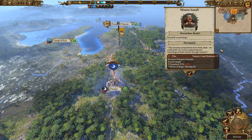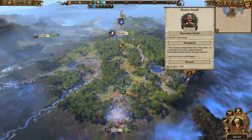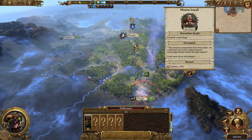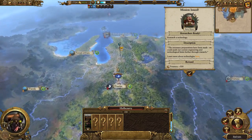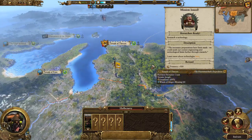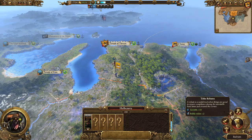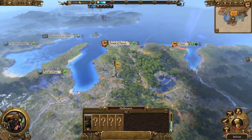You can see the three different gems — the red, green, and blue. I think they're each supposed to signify a Lizardman god. Really cool. We've been issued a mission from Barry Drury to research a technology. We're already doing that — we're only one turn away from getting the tithe rebates, which should help us quite a bit and potentially stabilize our public order.